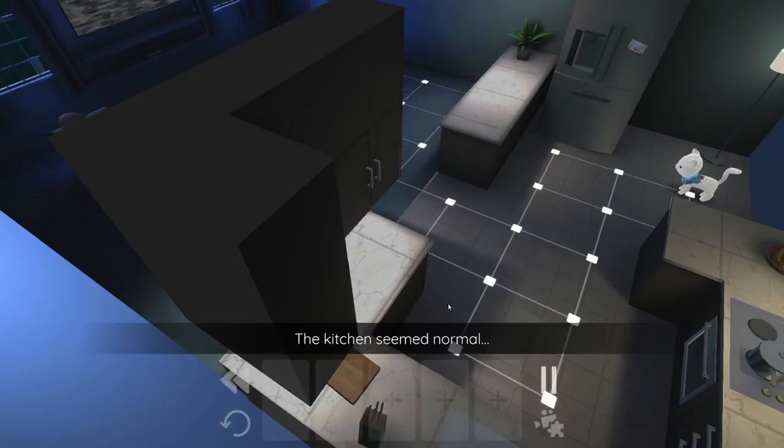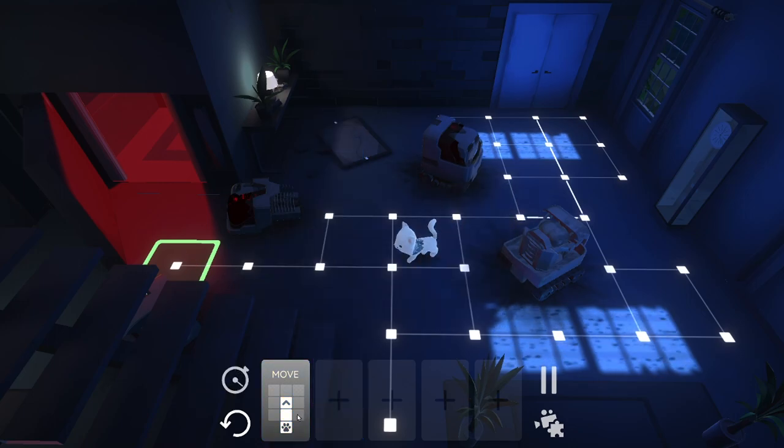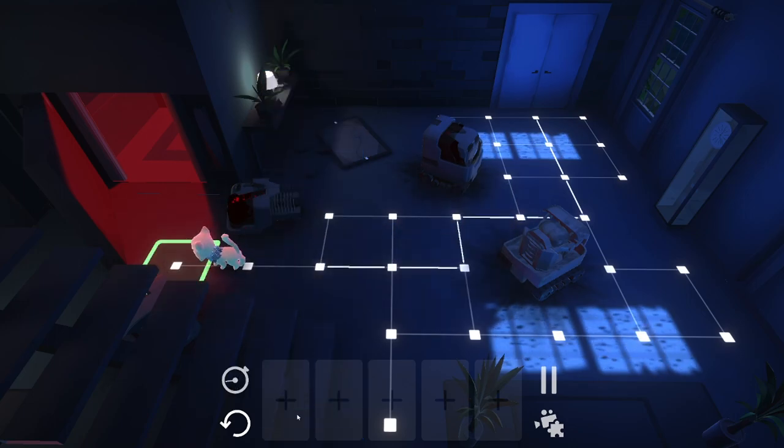The kitchen seemed normal, except what was that he could see across the room? He had to take a closer look. But along his journey, our hero begins to realise not all is as it seems. Let's get into it in this Bright Paw review.